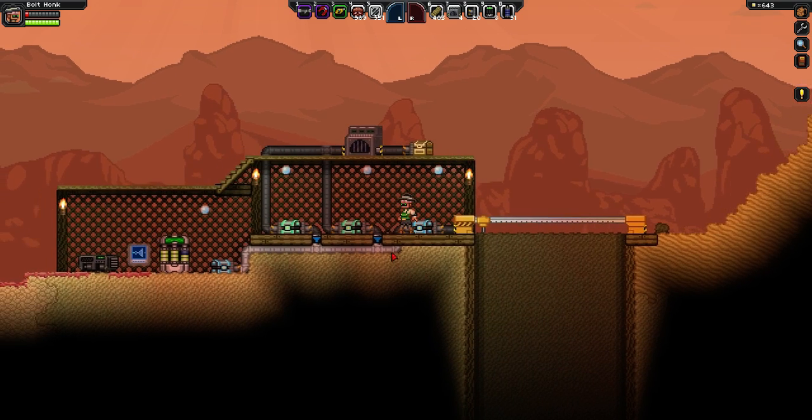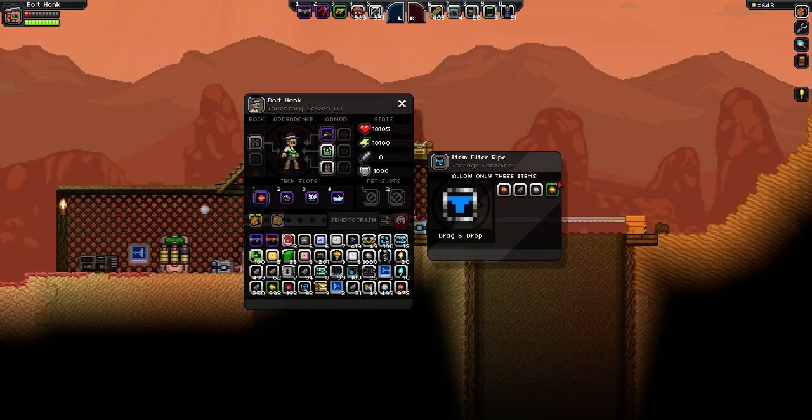The second feature is an improvement of the item filter, which gives it a four-slot inventory that can be used to specify the items to be filtered.